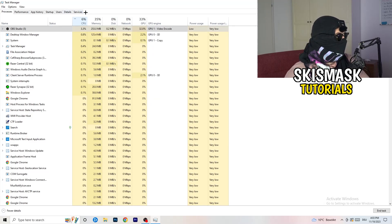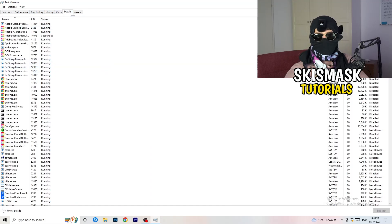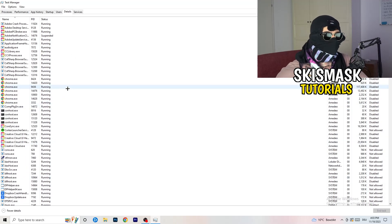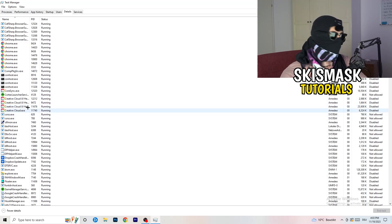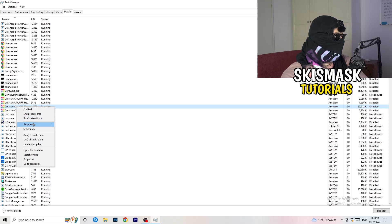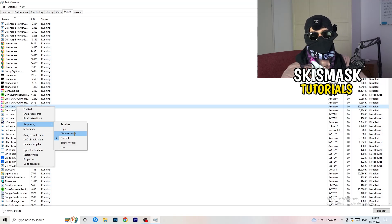Next, go to the Details tab at the top left. Find your game's process, right-click it, go to Set Priority, and click either High or Above Normal. You need to check which one works better for your specific PC, so try both options and stick with whichever performs better.